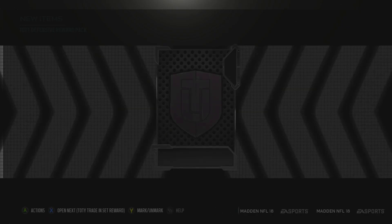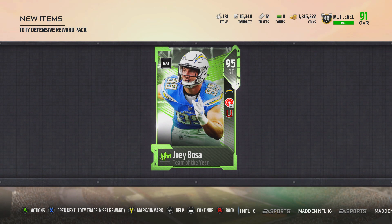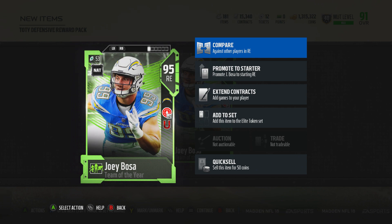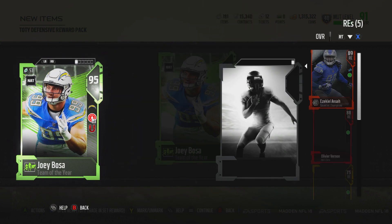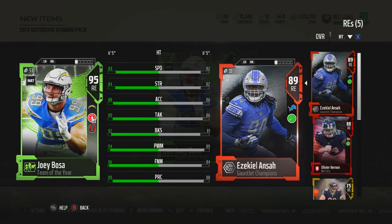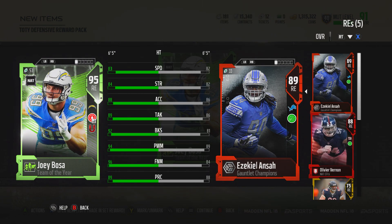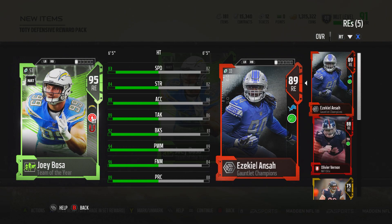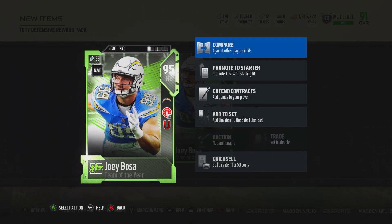Defense pack - this is what you get at the end of the elite solos, and I got Joey Bosa. Oh my gosh. I was hoping that I would get somebody good and I think I'm pretty happy with this one. I don't have a right end right now, so this is perfect. Right now I'm using Terrell Suggs, the nat one that you got for doing the Calvin Johnson set, so that's clutch right there.